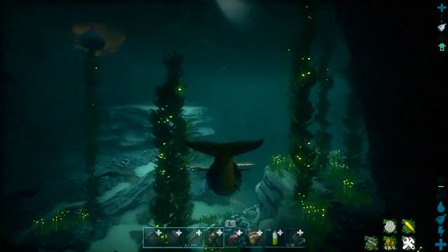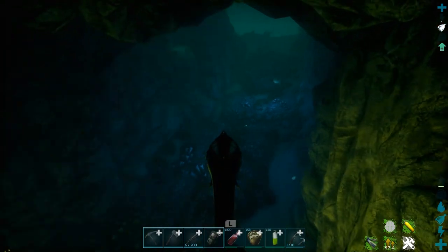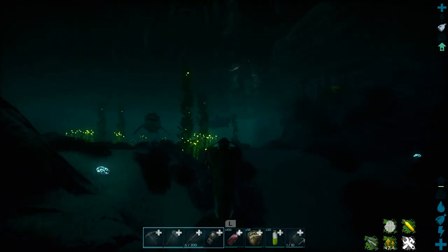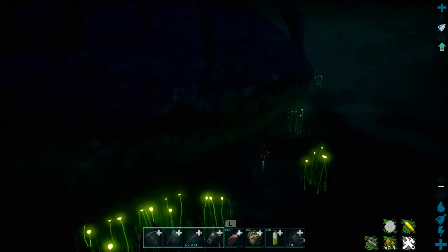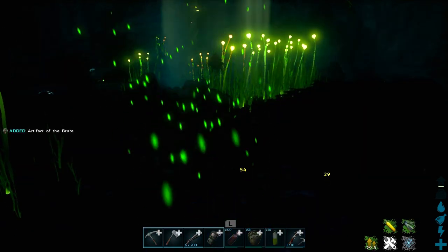You could also use an octopus — the Tusoteuthis — if you have one. Just swim along, go under the little ridge, and it will go up. There are also drops in this cave where you can go on foot to collect some drops. You'll end up in a big chamber and the artifact is literally right in the middle — this is the Artifact of the Brute.